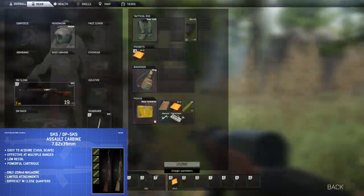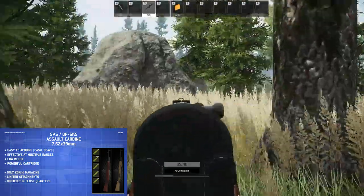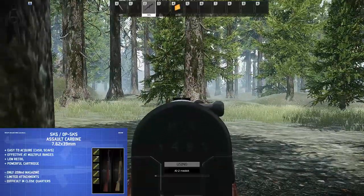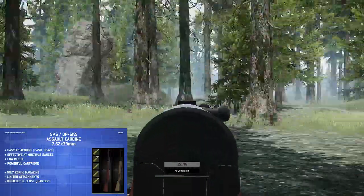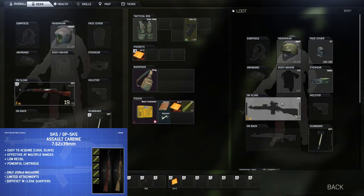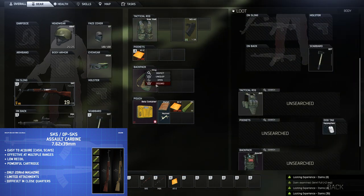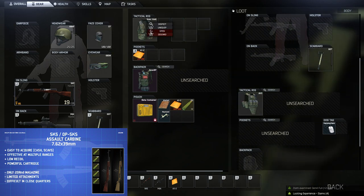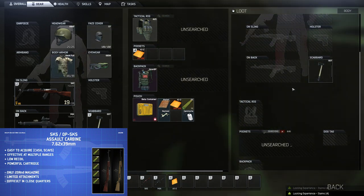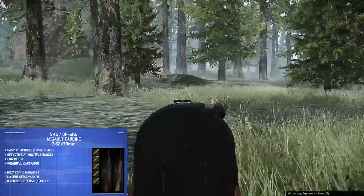There's also some limited attachment support. The normal SKS (the darker-colored one) can take a polymer stock, sound suppressor, or 10-round magazine. The OP SKS (the lighter one) can also mount dovetail optics, so you can put on basically any optic — 4x scopes, red dot sights, all that — which is really helpful for longer-range encounters. In close quarters, since the gun is physically quite long, it can be difficult to use in places like the dorms or factory.